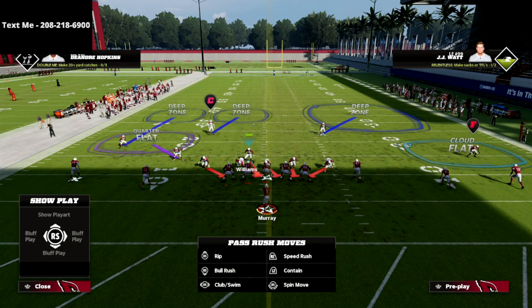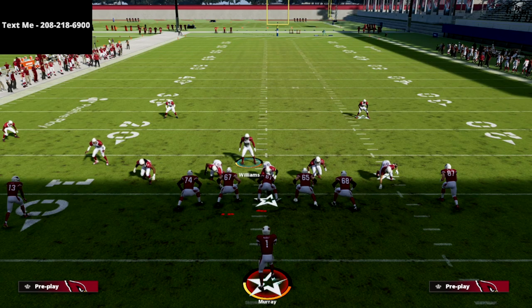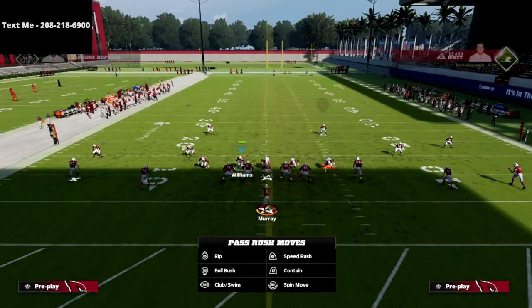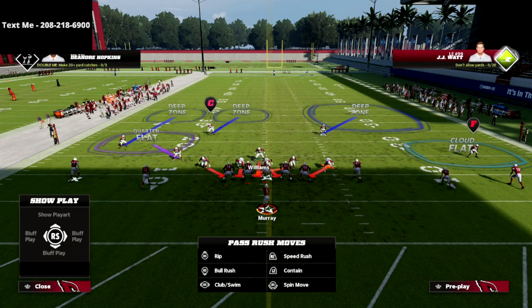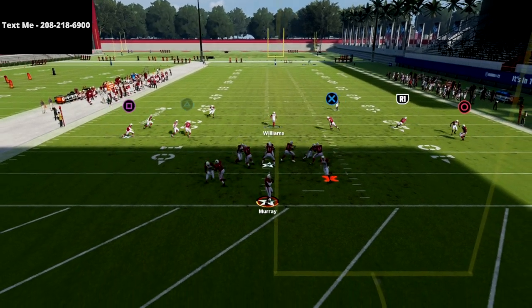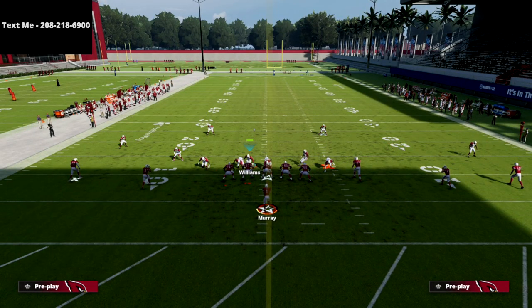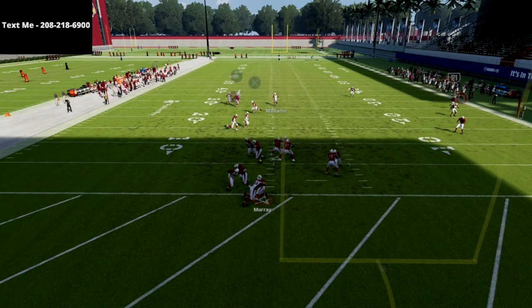We need to make sure this linebacker right here is placed in the right location. Then at the snap of the ball you're going to see we get edge heat. Now 99% of the time — it can finagle a little bit — but the majority of the time if we run this on flip and grab this guy before he goes, we're going to get a gap pressure. You might need to stand a little bit closer and hold the left trigger.